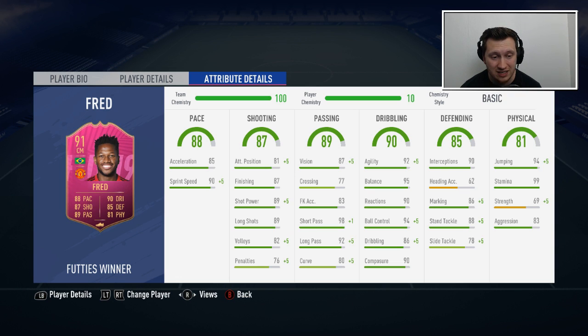His passing stats are phenomenal — 98 short passing, 87 vision, could be higher but doesn't really need much improvement. His dribbling stats across the board are fine; you don't need to dribble much with a CDM. Reactions and composure are fine, ball control is very good, and agility and balance for someone of 5'7" are exactly what you'd expect. His defensive stats are good but need improving for my use case. Jumping is phenomenal, stamina is perfect, strength is very low, and aggression is okay.